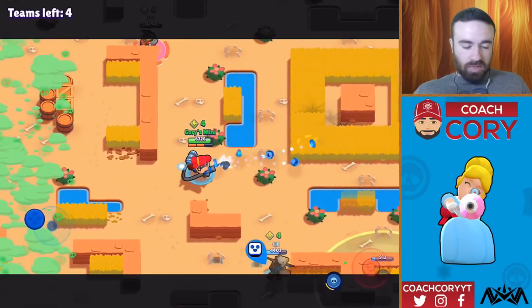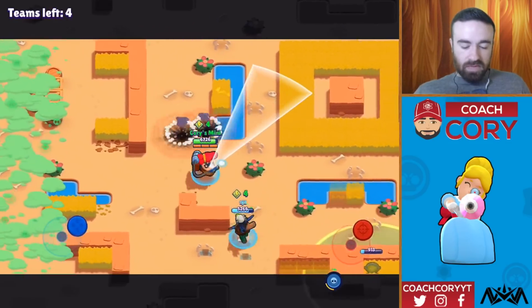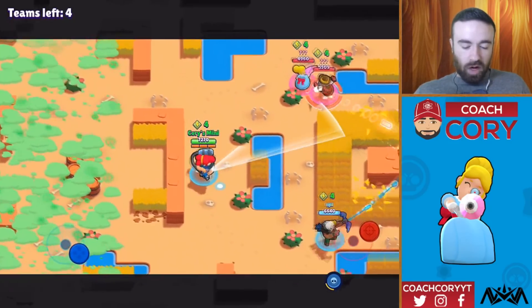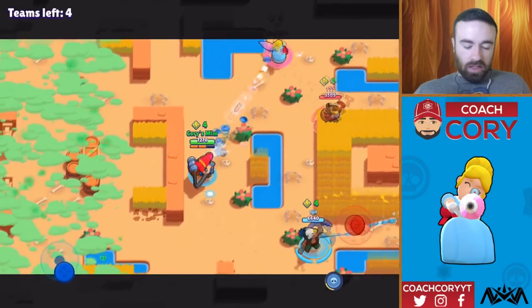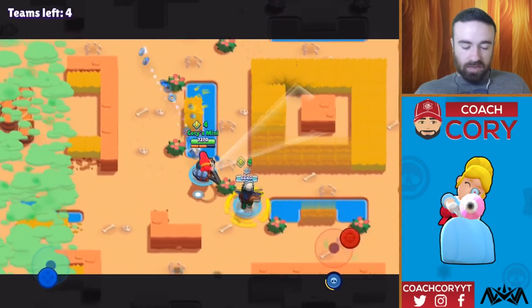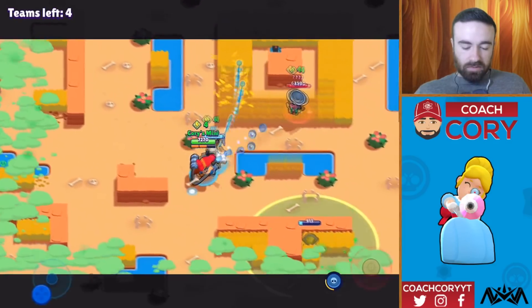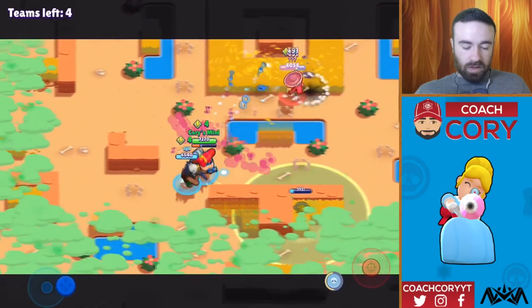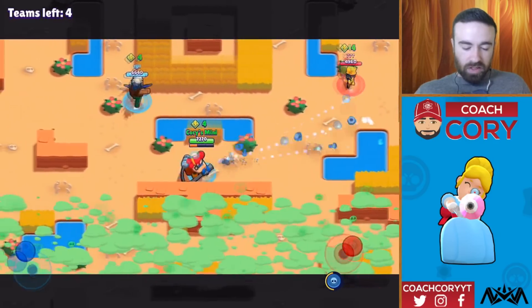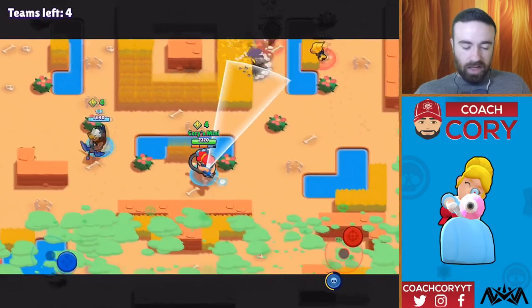Not quite. There's a team mid. I don't know where the fourth team is. Man, this team is just walking everywhere, which I'm not a big fan of on this map — see, that Dynamite is just taking damage everywhere he goes. Okay, so we're pushing this Poco. I don't know how close the Poco is to heal. There goes my turret. I haven't been able to get a lot of my super back.